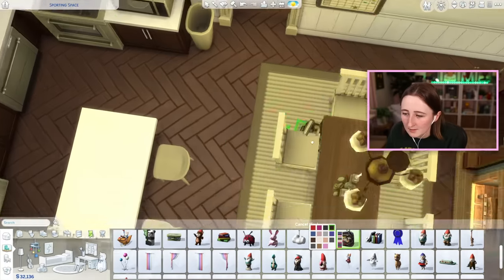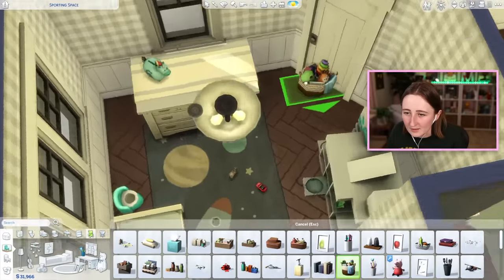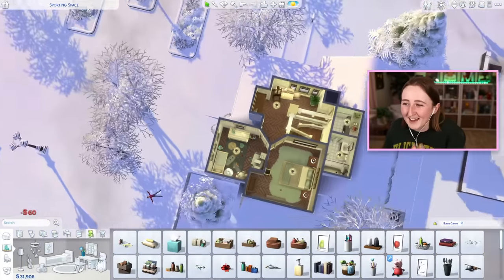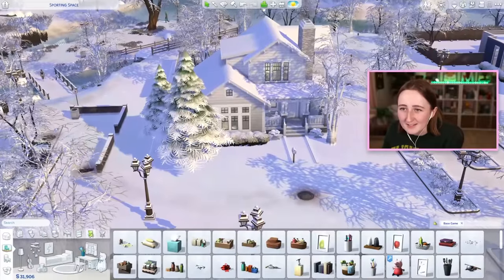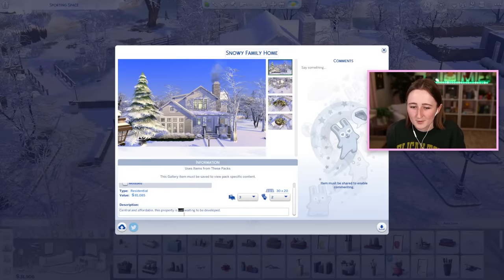I should put a backpack downstairs. At this rate, I'm never gonna finish — we're gonna be here all day. That is the fully finished product. I am gonna stick this on the gallery — I'll call it the Snowy Family Home. I'm not really sure what to name this sort of thing, but I'll stick it on the gallery.